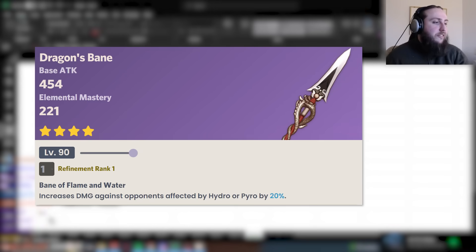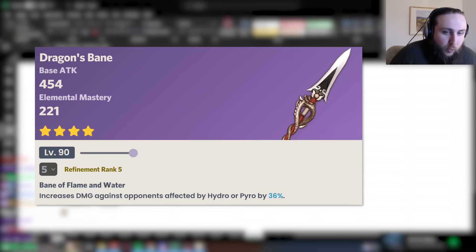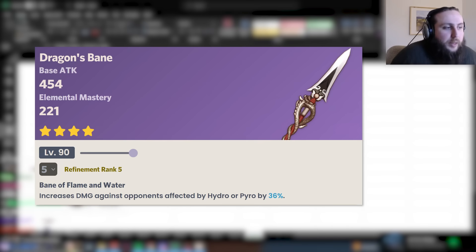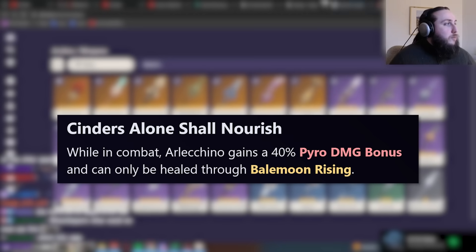Dragon's Bane is decent in vape teams. The biggest issue is that it's a low base attack weapon, so if you're not playing with Bennett, even with high refinement Dragon's Bane with the passive up and the EM stat, it's just not that great. Also, she doesn't actually vape that large a portion of her hits, so the EM from Dragon's Bane isn't as useful as other stats you could get.